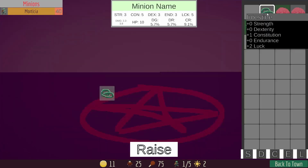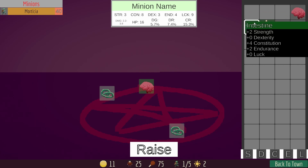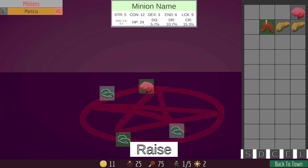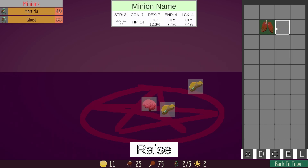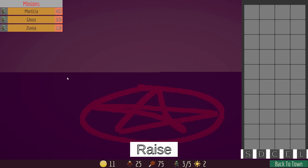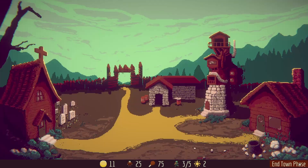Popping back over here to the lab, we're going to go ahead and assemble together our new friend, who's got a little bit of con and a little bit of luck. This will help us both survive battles and make some more money in the mine. We're going to fill out another space — we have a total of three zombies to work for and defend the town.